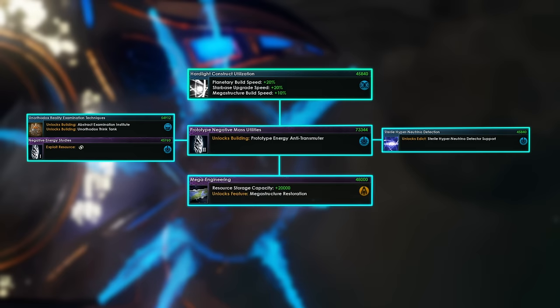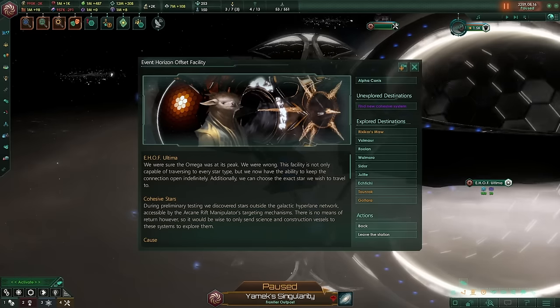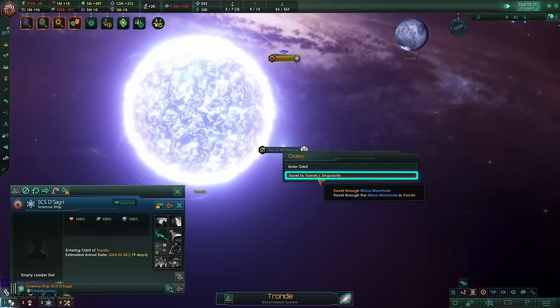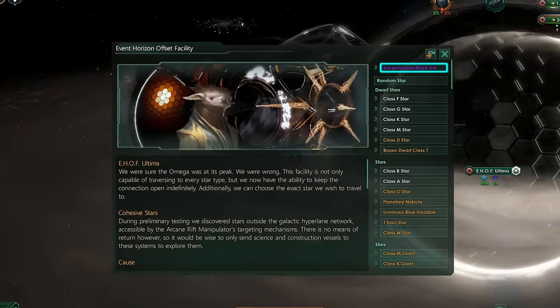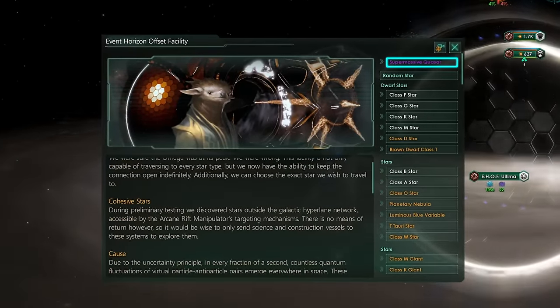After that, you only need Mega Engineering, and you may now look out for the E-Hoff Omega technology. The last upgrade, the E-Hoff Ultima, allows you to fully control what kind of star system you want, and with it you can make permanent wormhole connections until you deactivate it. It also allows you to generate a Supermassive Black Hole or a Hyperquasar, which will be useful later on with Terra Structures.